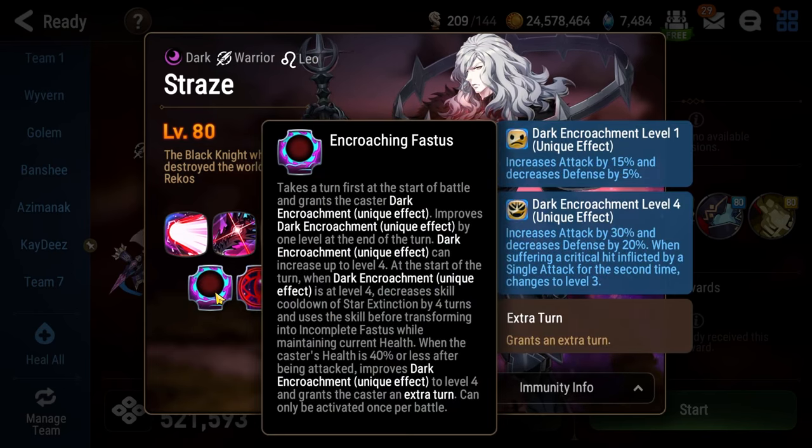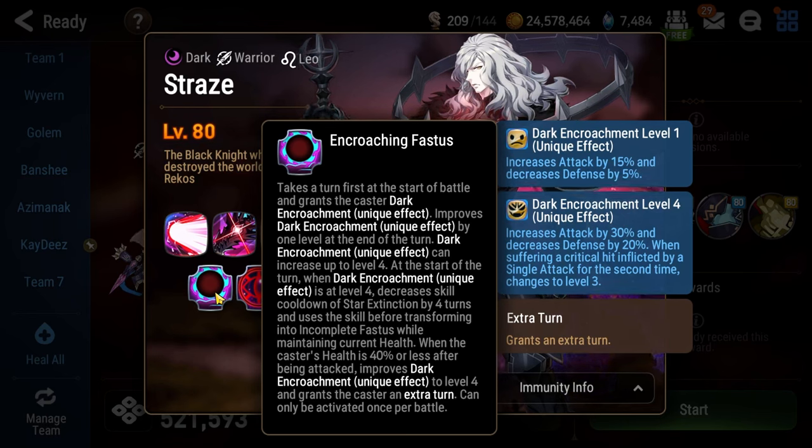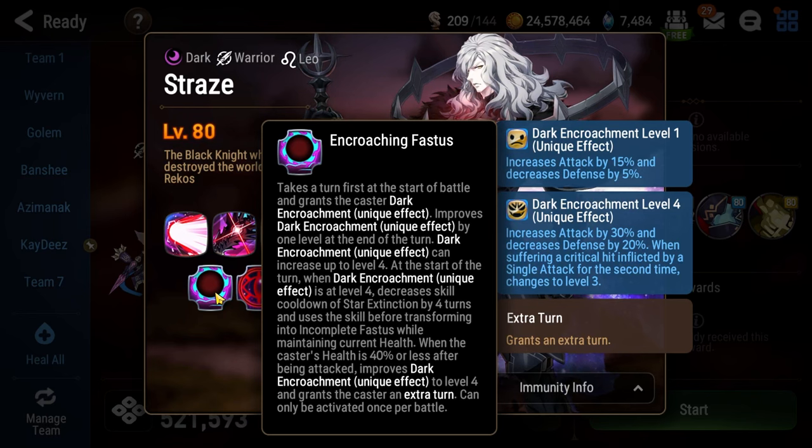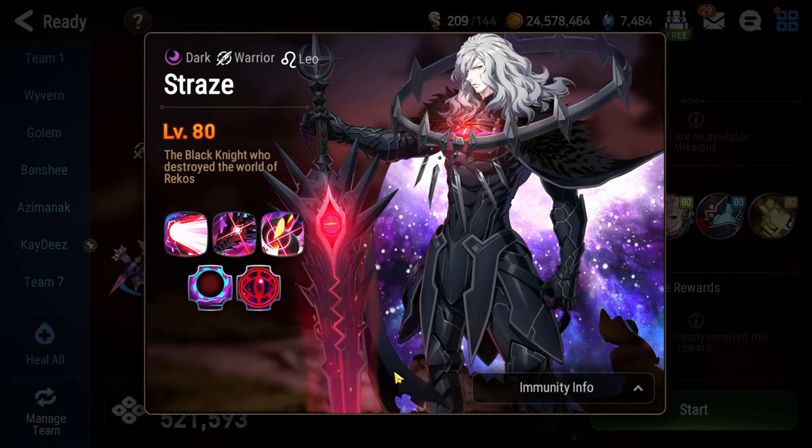His passive here, Encroaching Faustus, is the core mechanic of the fight. At the end of each of his turns, he will gain one level of encroachment. Each encroachment level increases his overall damage and reduces the damage that he takes. It is in your best interest to reduce his encroachment level whenever possible. In order to reduce his encroachment level, you need to land two critical hits on him. If his encroachment level ever reaches level four, Straze will turn into Faustus and supercharge his ultimate for massive damage. Straze will naturally turn into Faustus when he gets under 40% health, although it won't have the absurd increase from encroachment level four.